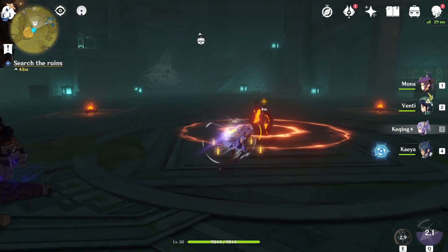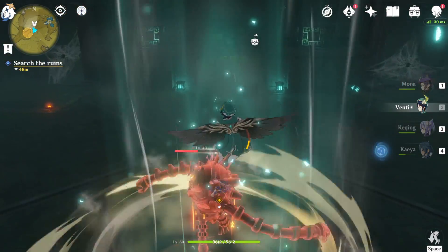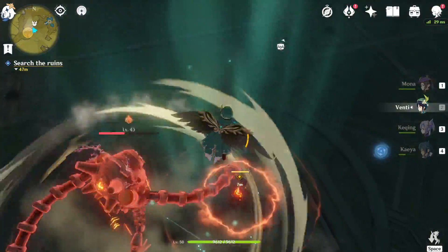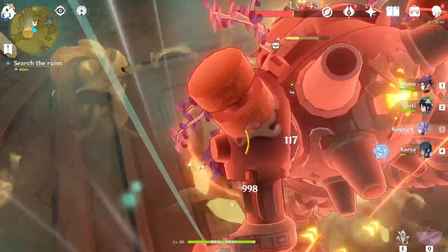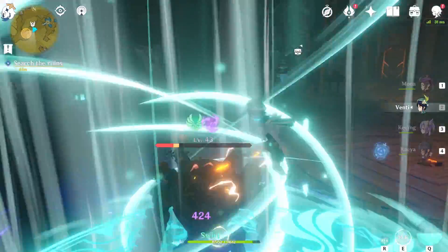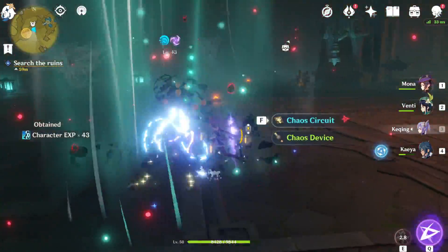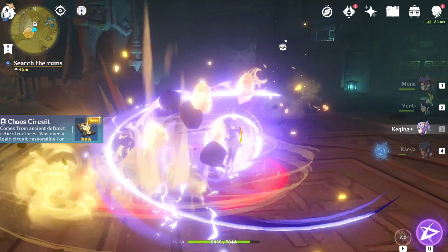The monsters have been enhanced by something — I didn't read that. I probably have to destroy these. I don't have any Geo with me. Can we avoid that? Relying on Venti. I can do some plunge attacks, just gotta disable him again. He's almost down but I have a feeling this isn't going to be the only enemy. And yeah, we already have some more — some Slimes. Monsters have been enhanced by the Infusion Stone.